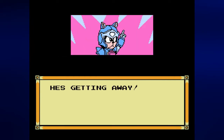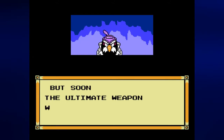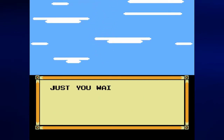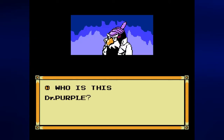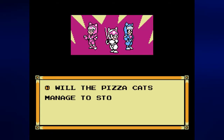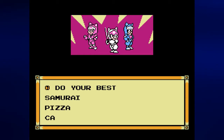He's getting away. I lost this time, but soon the ultimate weapon will be complete. We actually have a plot this time. Just you wait. What is this ultimate weapon? Who is this Dr. Purple? Apparently he's not in the TV show. Will the Pizza Cats manage to stop the Big Cheese? Do your best, Samurai Pizza Cats.